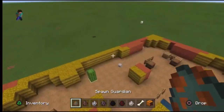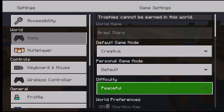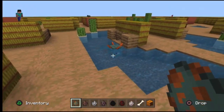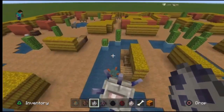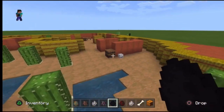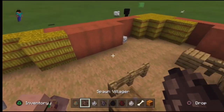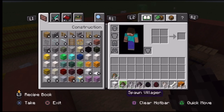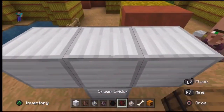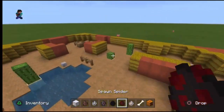That was fun until I got brutally murdered. Now it's time for duo showdown! I've already decided all the teams. Team one: a guardian and an elder guardian. I need to set the difficulty to at least easy so hostile mobs spawn. Team two: an enderman — wait, it teleports away, so instead I'll go with a villager and an iron golem. The iron golem might carry a bit, but that's fine.